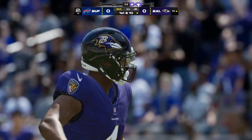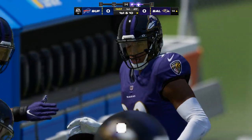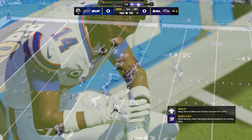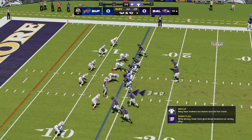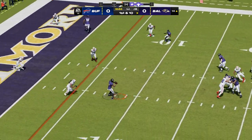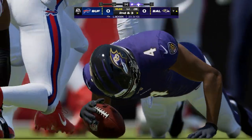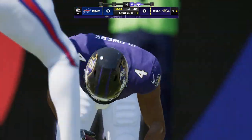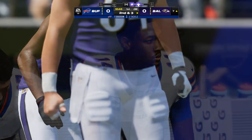After getting that turnover on the first drive of the game, you'd hate to just stall out the momentum and go three and out. We talk about complementary football all the time. Defense went out, forced a turnover, gave the ball to the offense — it's now the offense's responsibility to pay that off. The completion there for seven yards and it's second down.